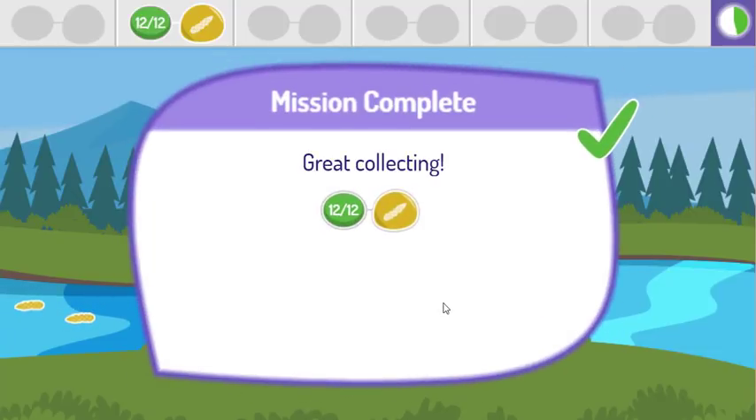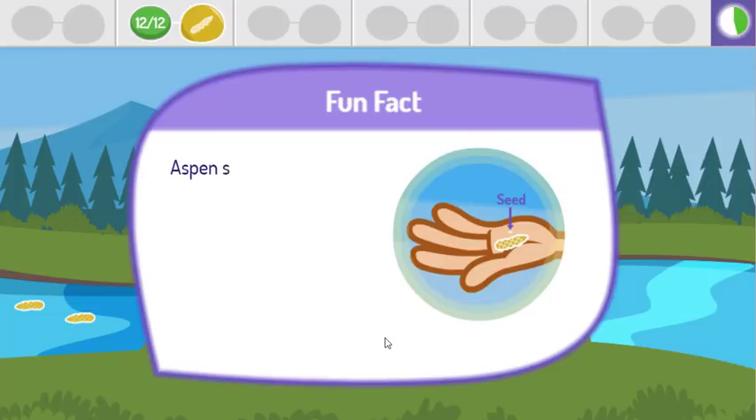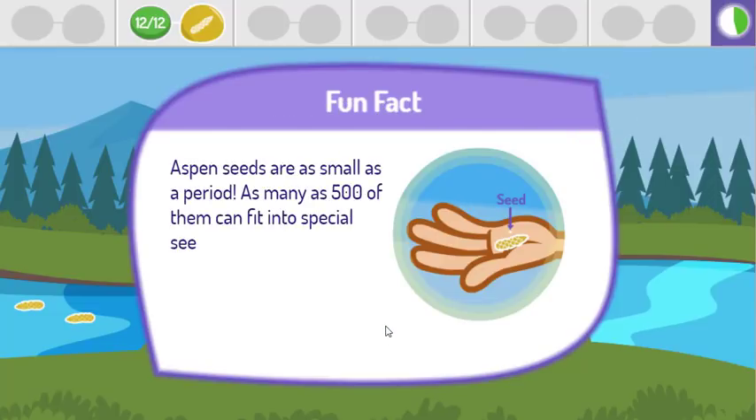Great collecting! Aspen seeds are as small as a period. As many as 500 of them can fit into special seed clusters called catkins.